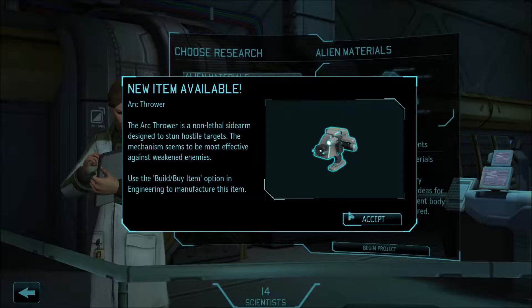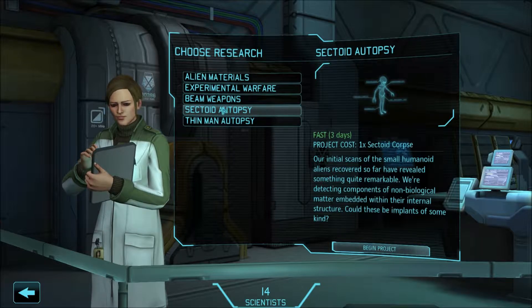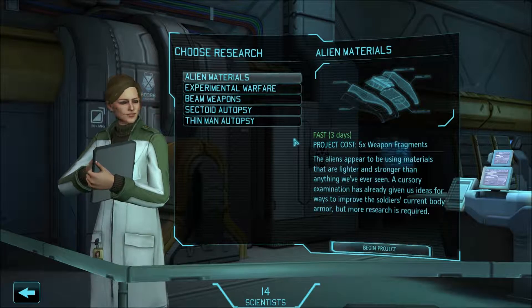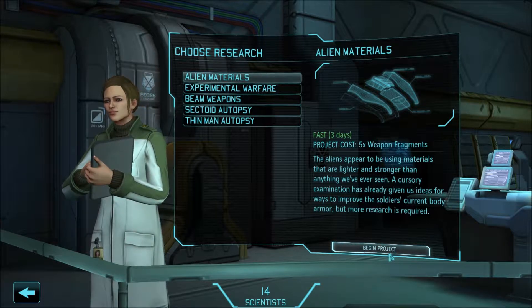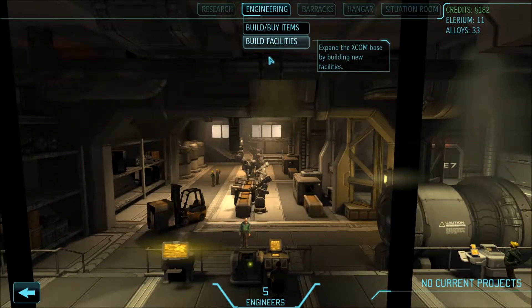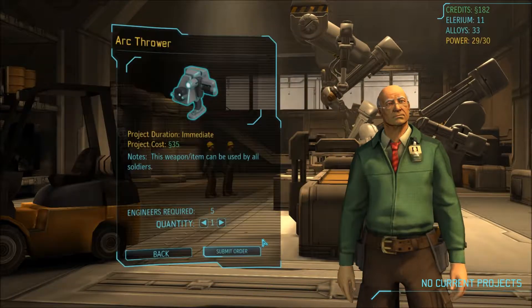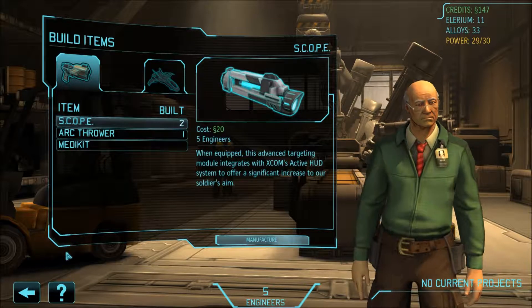I'll go ahead and use this unit, use the build-by option. So I can go build this if I want. Which one is best? I think the best idea is probably to go for more... I'm getting my ass handed to me, so let's start to do a bit more armor and defense. Let's go to Engineering and see how much this is going to cost us. 35. Let's make one.